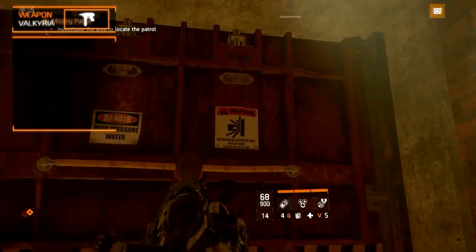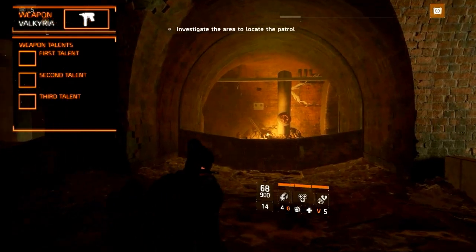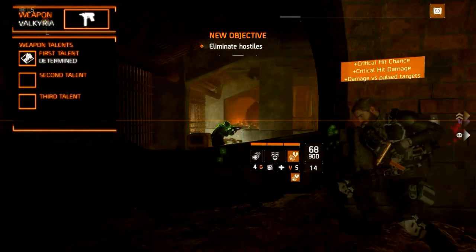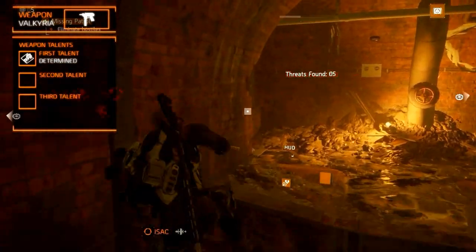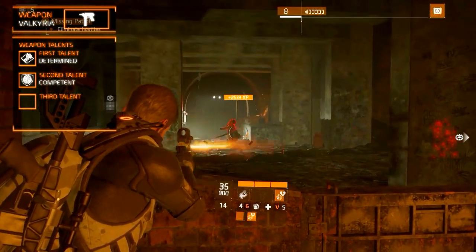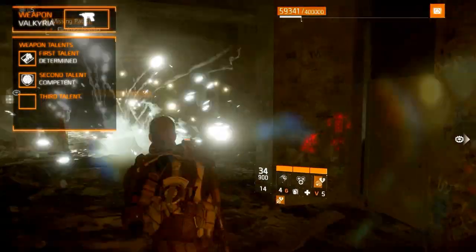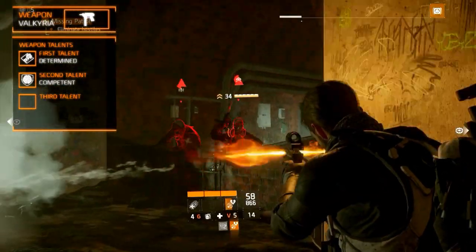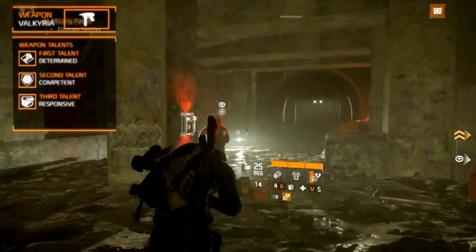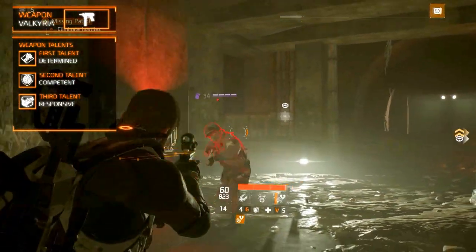The named weapon variants have three fixed talents. The first talent is Determined, which increases your skill cooldown by a percentage when killing a target. The second weapon talent is Competent, which increases the weapon damage by a percentage when using a skill. And the third weapon talent is Responsive, which increases the weapon damage by a percentage when closer than 10 meters to the target.